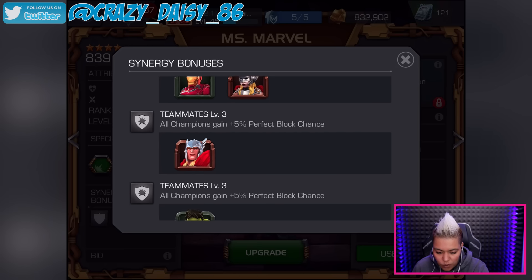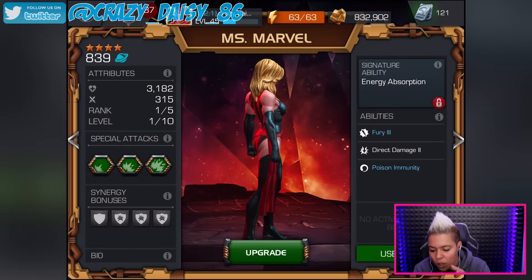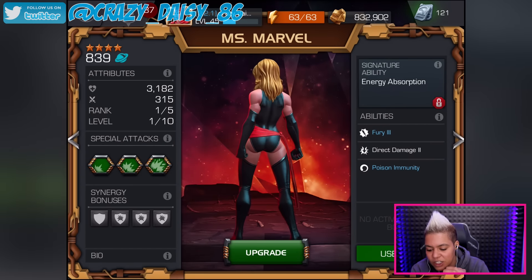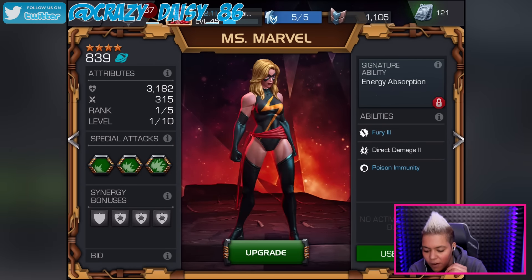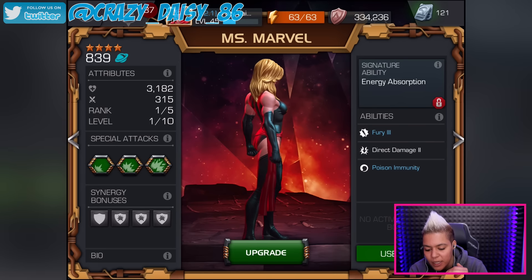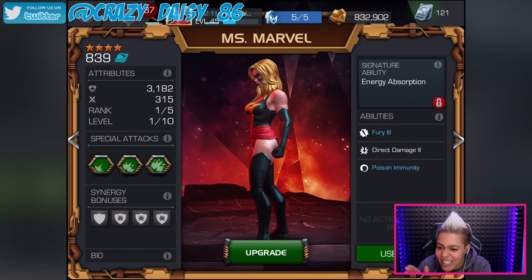We've got a plus 5 perfect block chance with Thor and with Hulk, which is kind of cool. Her signature ability is energy absorption. She's got fury, direct damage, and poison immunity, which is actually cool because you know how many times I've gone into a fight and my health is going down just from getting poisoned.